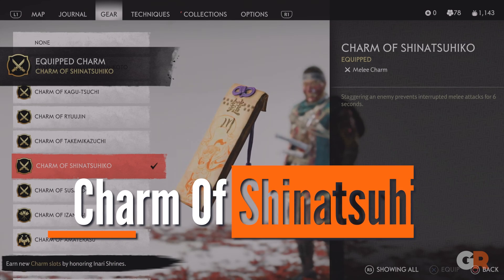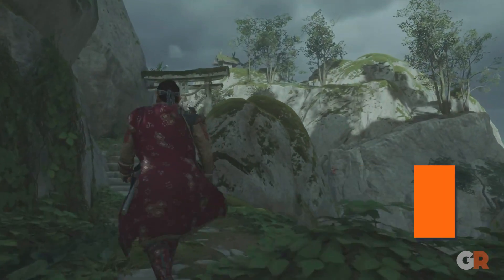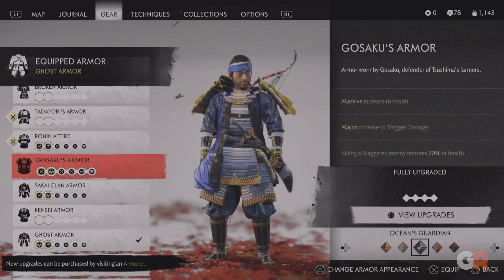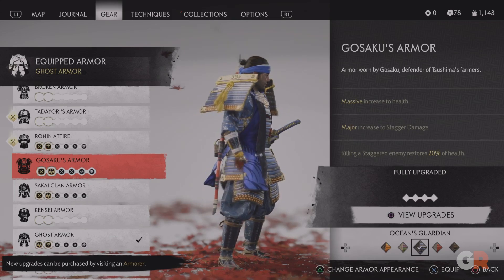The Charm of Shinatsu Hiko awaits players who complete the Lush Peak Shrine, and will give the players 6 seconds of uninterrupted melee attacks every time they stagger an enemy. Seeing as Gosaku's armor provides a stagger bonus, it's a great armor set to pair with this charm.